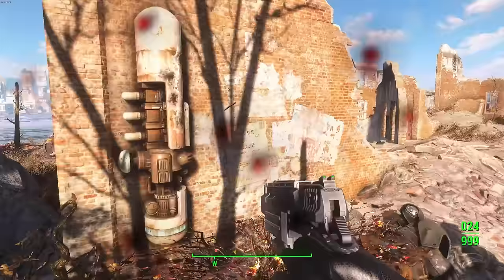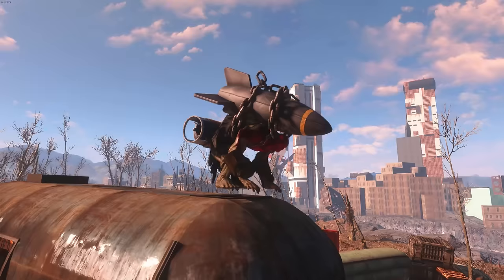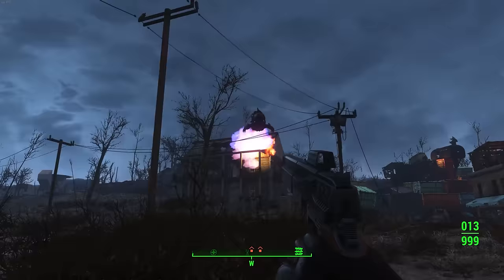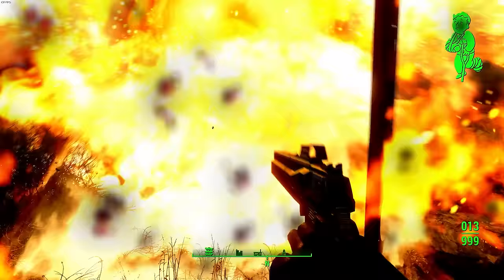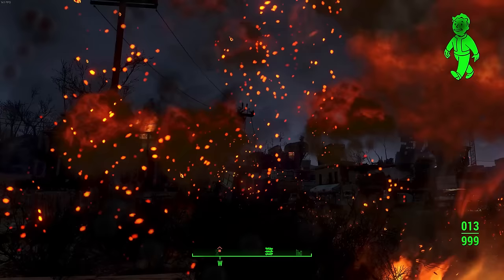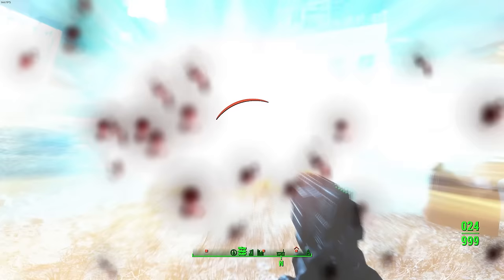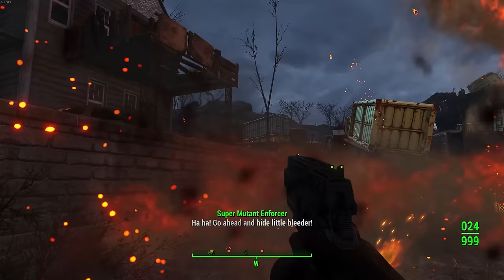There are also airborne mutants — this modified version of the self-committer has a rocket and fuel tank attached to their back, giving them the ability to literally launch themselves at you before exploding on impact. How you view this enemy varies greatly depending on difficulty: on survival, this is the most horrifying thing in all of Fallout 4, but on lower difficulties, these things are just hilarious to watch as they get ready and launch themselves at you.